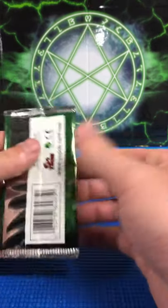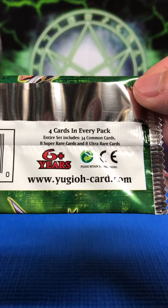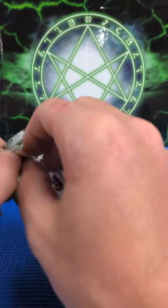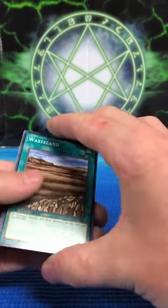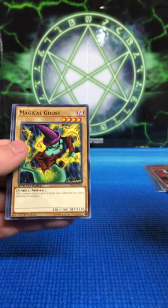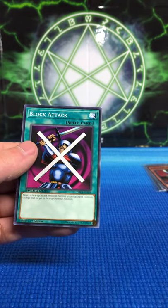Because of all the repeats — the entire set includes 34 commons, 8 supers, and 8 ultras. Next pack: Wasteland, Magical Ghost, Great Mammoth of Goldfine, and Block Attack.